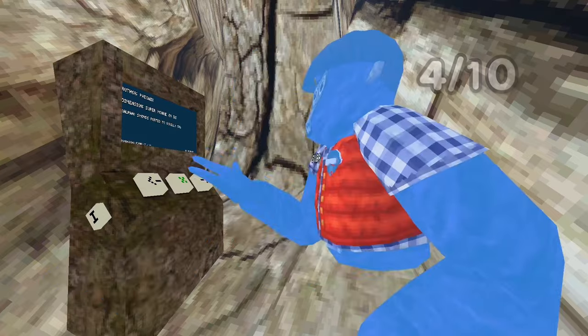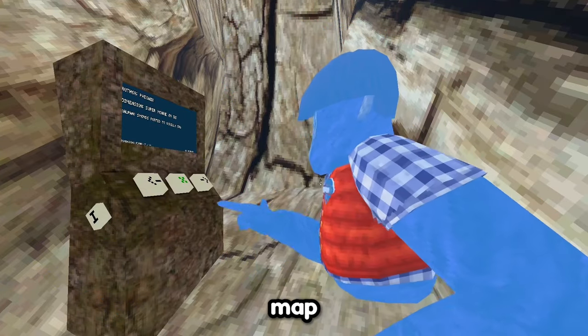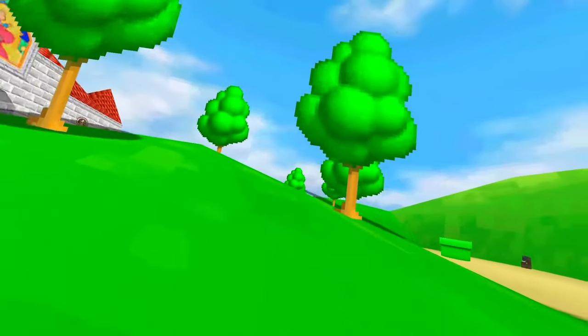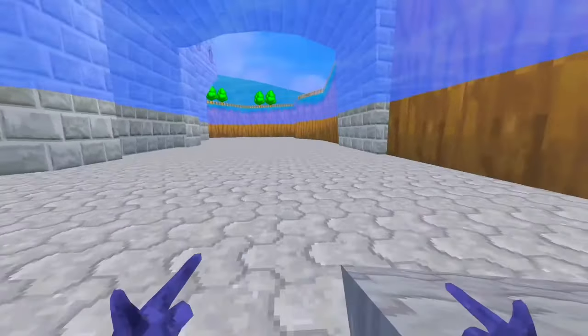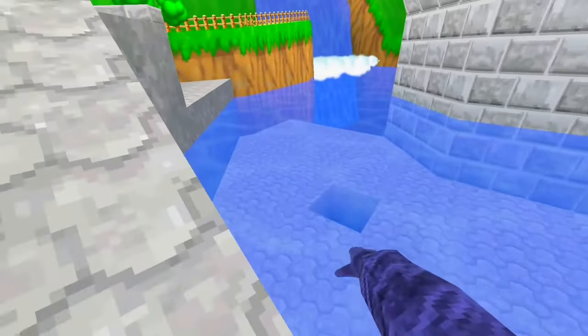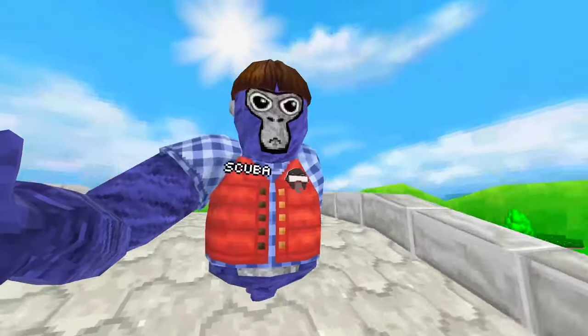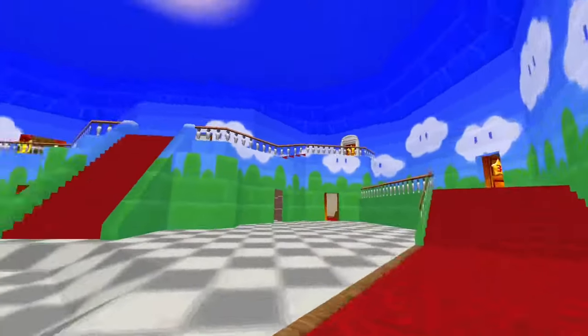The next one is supermonkey64 — is that like a Mario map? Oh, it is! This is sick, look at this. The trees follow you. Does the water work? There's a secret hole. I'm not going to go in there yet because I want to see what's inside first. There's just a door here — I wonder if I can open it. I guess I can. This is so cool, look at this.